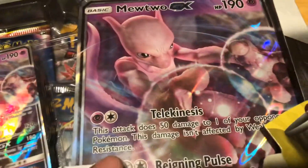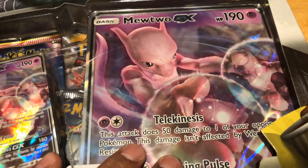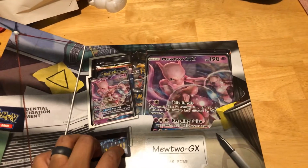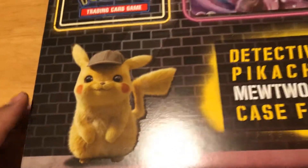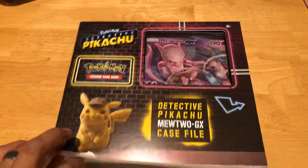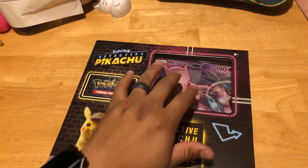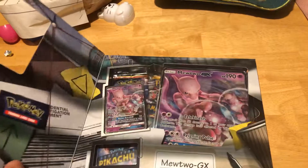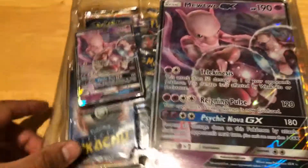These live-action pictures are amazing. This is a Mewtwo GX one. I already had a look at some other live-action ones. This is called a case file — they have different ones. This is Mewtwo, they have a Charizard GX which also looks awesome, and then another Pokemon that I can't remember the name of, but it's very popular. That's how long I've been out of the Pokemon game.